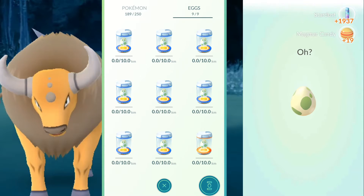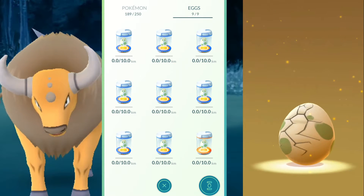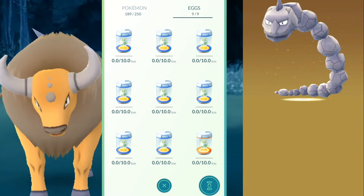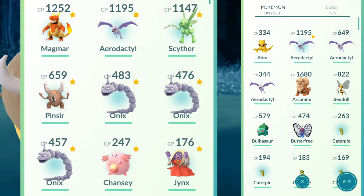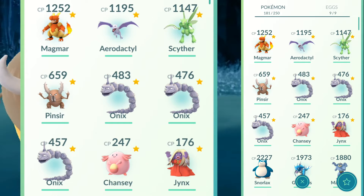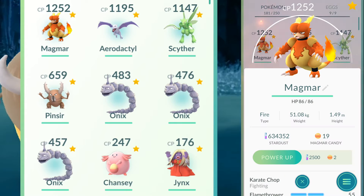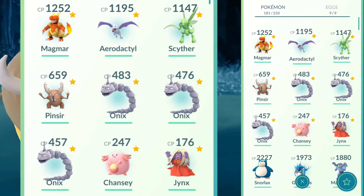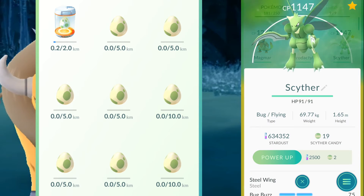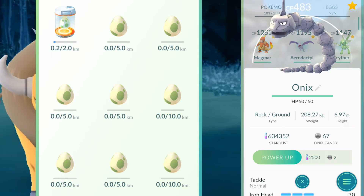And the last egg is another Onix — wow, these eggs really like Onixes! Looking at all the CP values for the Pokémon I got from the 10km eggs, you can make your own judgment on whether CP is based on when you actually obtained the egg. To me it just seems completely random, like anything else. As for egg drop rates, I collected more eggs from Pokéstops and got 2 more 10km eggs out of the new batch — it seems like a similar drop rate to an Ultra Ball.